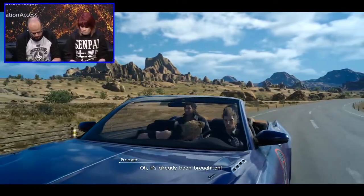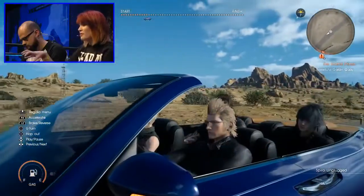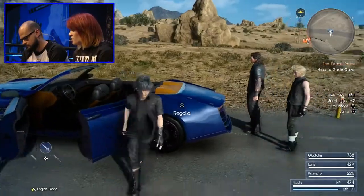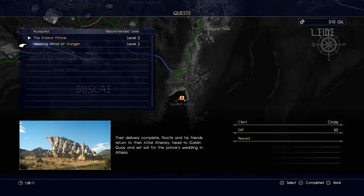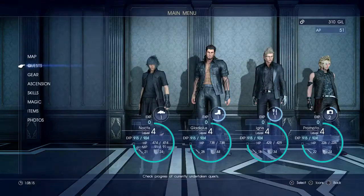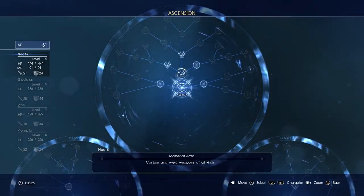If you just click okay, you don't get that little bit where Prompto gets really excited. Now before we do that, let's open up the menu. First of all I'm going to change the quest to the Howling Wind of Hunger so it'll appear on my mini map.